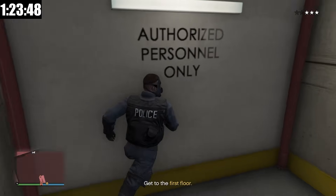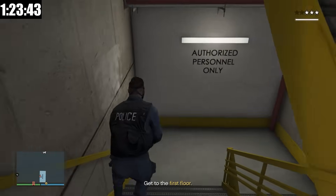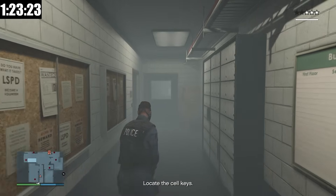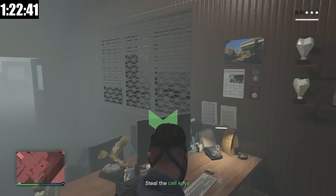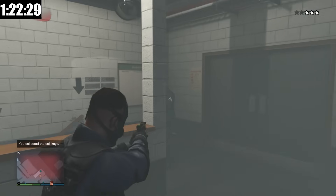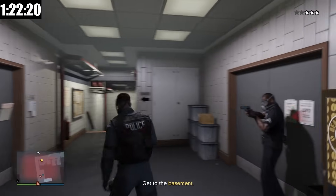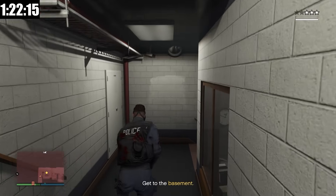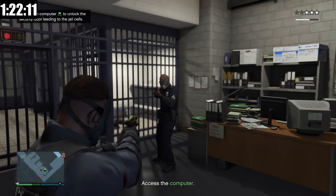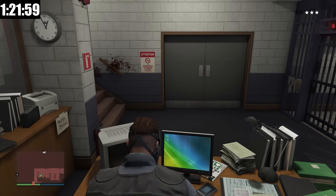Now we can break inside and we're going to have to free the guy who's in the jail cell. It's going to be a bit tricky because we have to incapacitate all the cops who have guns with our stun gun, but it shouldn't be too difficult. I've finally located the keys here on the desk. We got the keys to the cell, now we got to head downstairs. There's one more cop right here, and there should be one more cop right around the corner. Now we can access the computer and get the jail cell open.